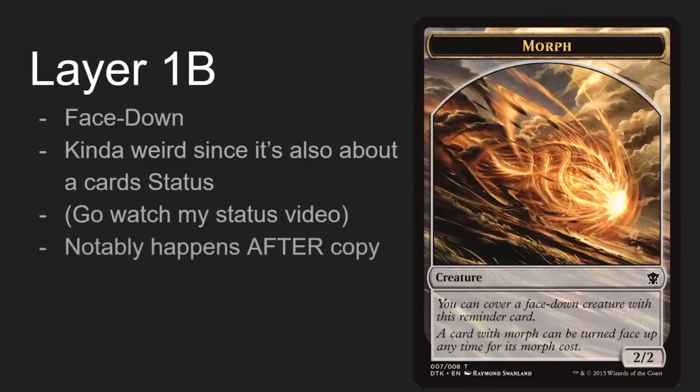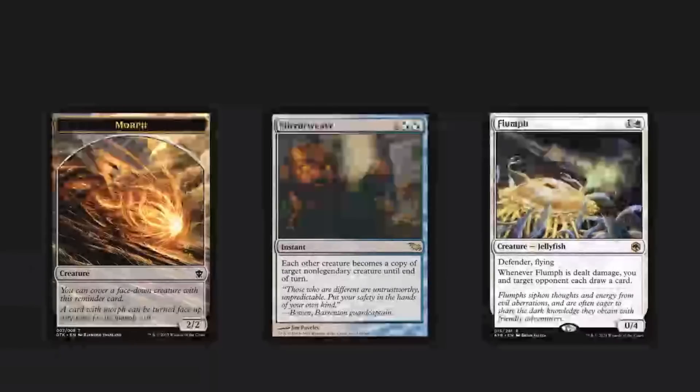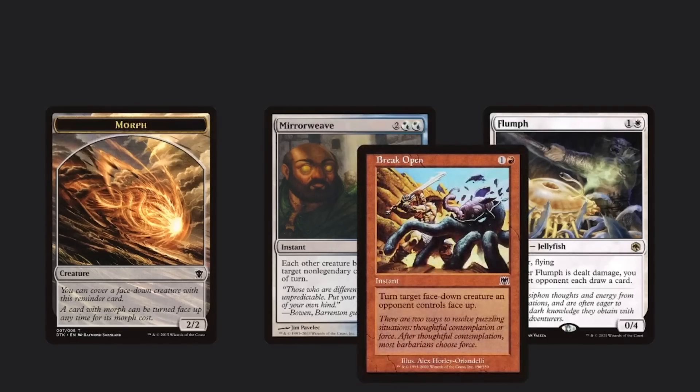Because layer 1b happens after layer 1a where copy exists, there are weird implications. If you have a card that is face-down from being morphed or manifested and you try to Mirror Weave to turn your morph into a Flump, Mirror Weave won't actually do anything — it just remains a 2/2. Because face-downness applies after copy, it flips the copy face-down. But if you then flip it up, it will be a Flump.